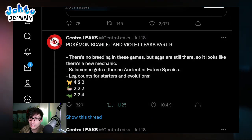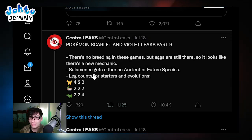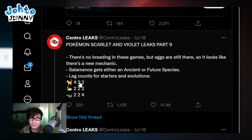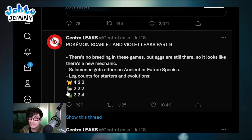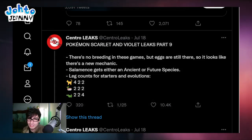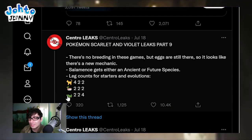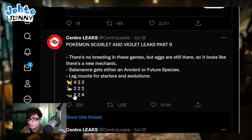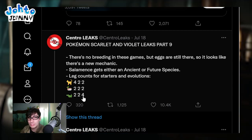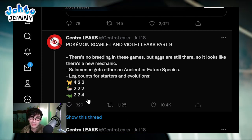Salamence gets either an ancient or future species. Leg counts for the starters and their evolutions: Sprigatito starts with four legs, second evolution goes down to two, final evolution two legs. Quaxley is two legs all the way through, so Quaxley's entire line sounds like it's going to have a dual typing with fighting. The Fuecoco gator goes two legs, two legs again for the second evolution, and the final evolution is four legs - so I assume its final form is going to be quite monstrous.